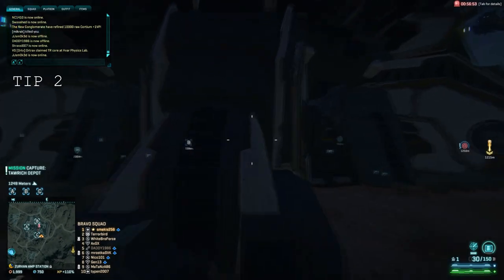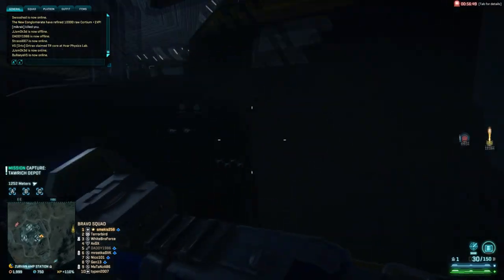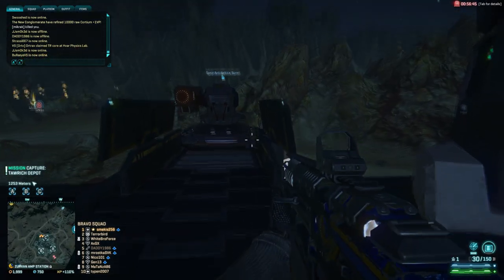Number 2. You can use the towers to jump up onto various amp stations or walls if you aren't light assault. This will save you from walking around the base to the entrance and possibly even allow you to get one up on the enemy.